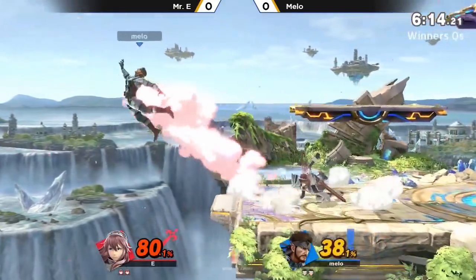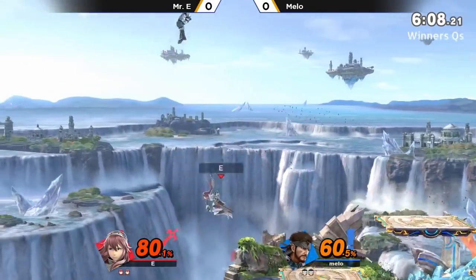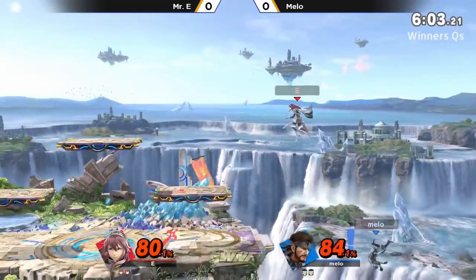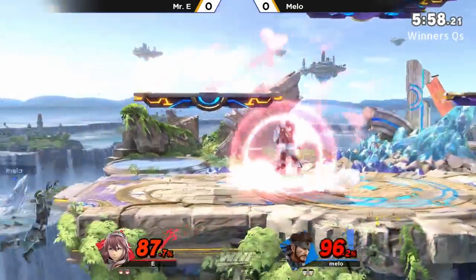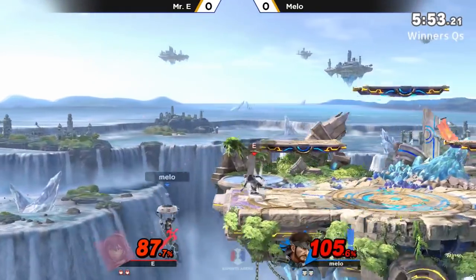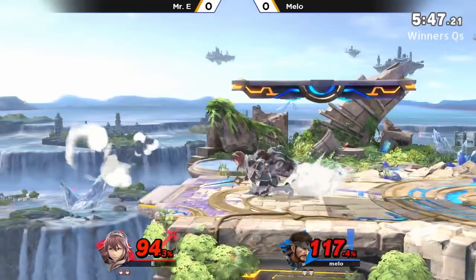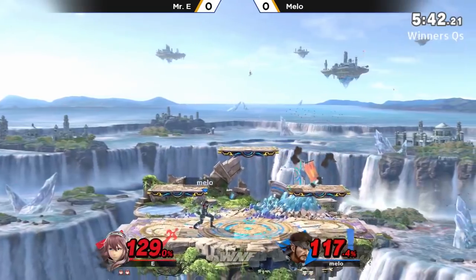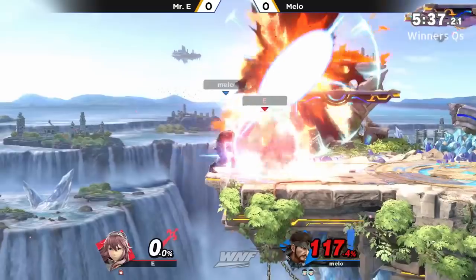Using the shield breaker right there — catching him out of his double jump. He's going to recover high; he's still going to get hit out. Mr. E continues to chase him. Snake has limited landing options — he's pretty slow moving in the air, doesn't have too much drift. But he can use his grenades, reverse them to mix up his landing, or drop C4 while falling to sticky onto the opponent. What a read! Off the down throw at about 100%, reading the roll out, chasing him down, connecting the up tilt.